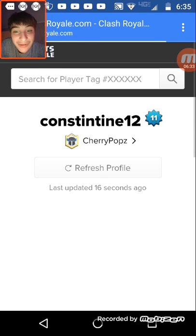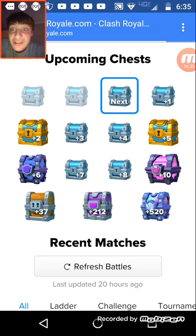That'll be even closer now. And 12 away from a Magical — are you serious? And 10 from that. I'm gonna get both of them. My plan: two free chests, one Crown Chest, a 10-out-of-10 Clan Crown Chest, a Super Magical, a Magical, two Gold Chests, and a Grand Challenge Chest.